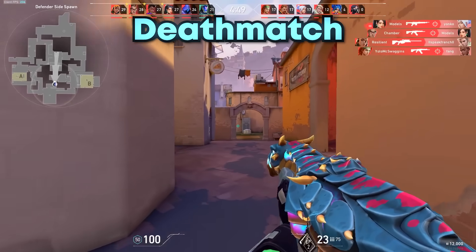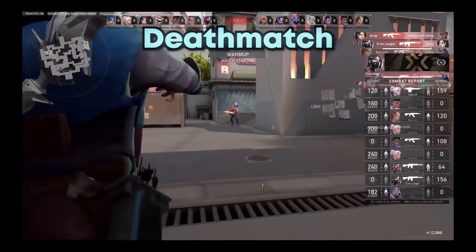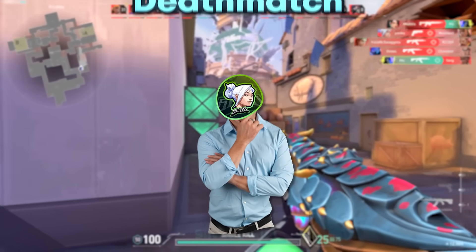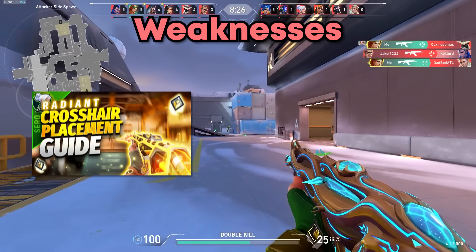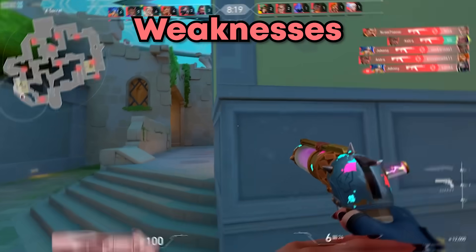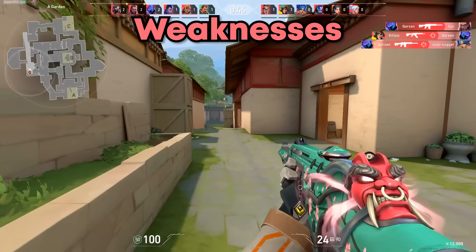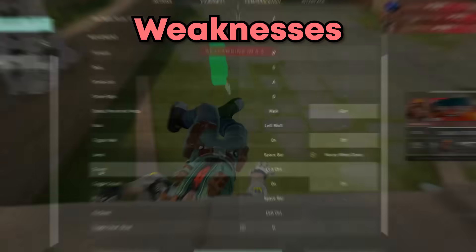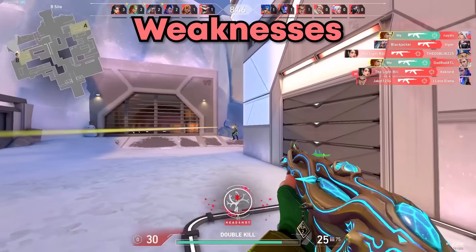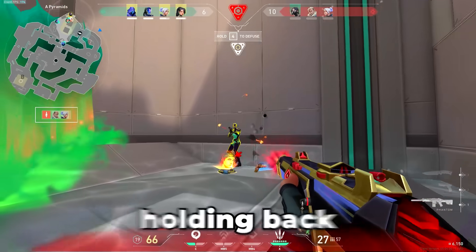Another important tip is that when you're deathmatching, you should prioritize your weaknesses. Instead of mindlessly playing deathmatches and shooting people, think about what you need to improve upon. If you need to improve your crosshair placement, consciously focus on your crosshair and pre-aiming angles. If your weakness is the sheriff, practice it so you can win save rounds. If your bad habit is only crouch spraying, unbind crouch and mindfully focus on bursting and strafing instead of full spraying. This is how you break bad habits and remove the constraints holding back your mechanics.